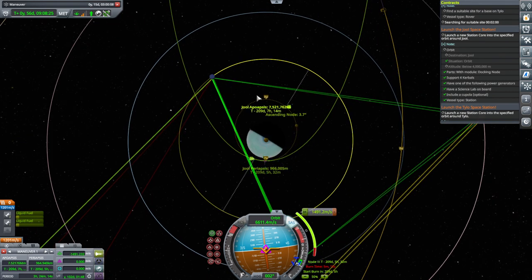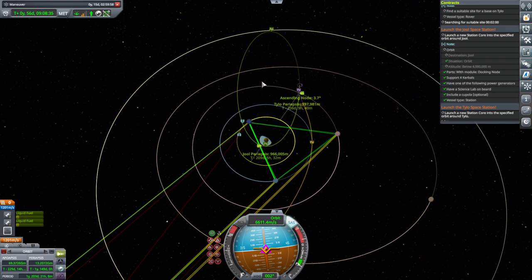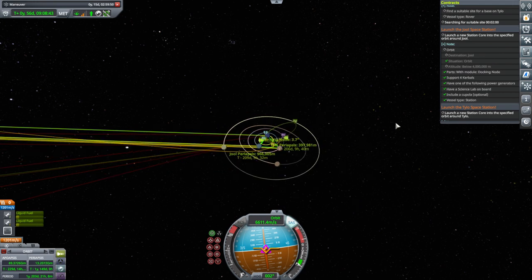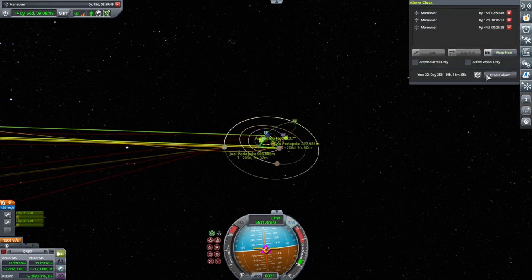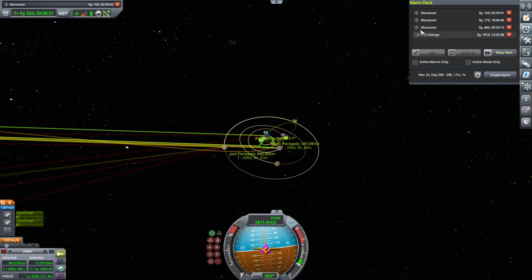The problem is that side - we're not even at 4,000 and we've already spent too much. So we do need more help from Lathe or Tylo or something, especially Lathe. We'll arrange that after we encounter Tylo and do this pass. What I want here is just the SOI change alarm. Definitely not warp next. SOI change alarm will be fine.